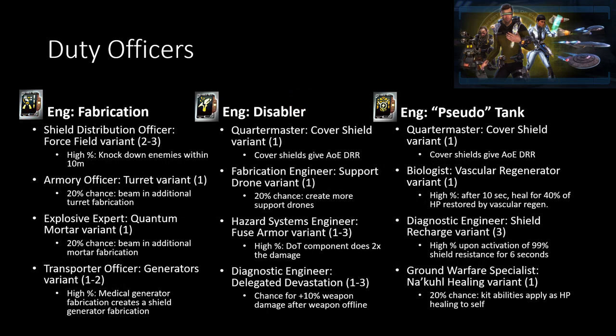And now we've got duty officers for engineering, which is pretty complicated. But for the fabrication one, it's actually pretty straightforward. The Force Field variant for the Shield Distribution Officer gives you a high percentage to knock down enemies within 10 feet every second that they're close to your Force Field. Getting an additional turret and quantum mortar whenever you're already trying to beam those in is also pretty nice. And also for generators, getting an additional Shield Generator whenever you're using a Medical Generator — this is all super synergistic with defending a particular target.